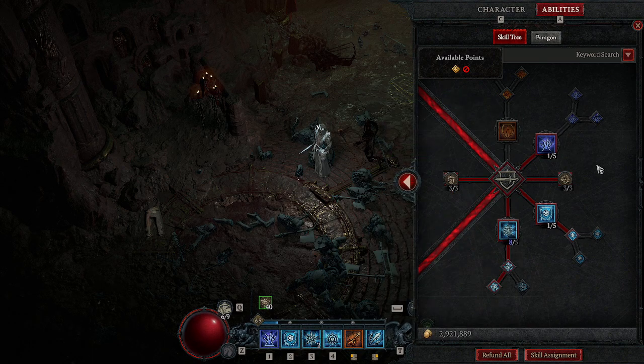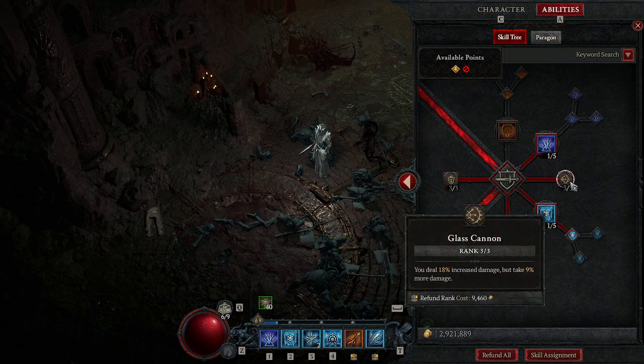There's something that you do need: Glass Cannon. You don't really need it — I mean, you'll deal 18% more damage but you'll take 9% more damage. It helps out in the long run. So you're squishier, but you're doing more damage.